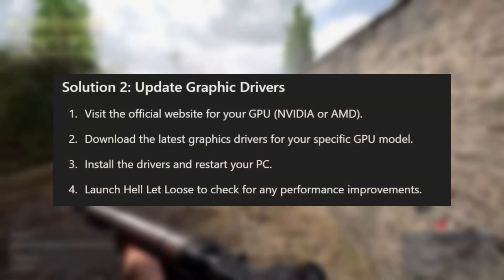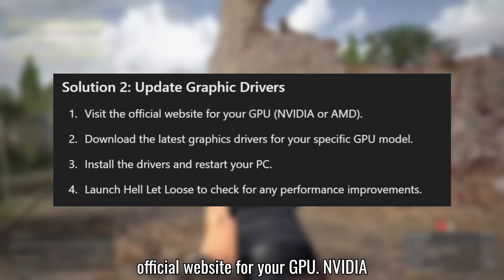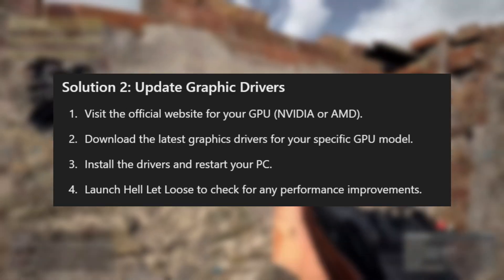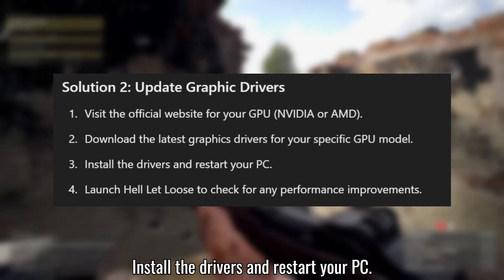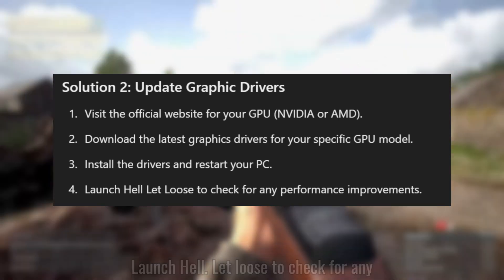Solution 2: Update graphics drivers. Visit the official website for your GPU — NVIDIA or AMD — and download the latest graphics drivers for your specific GPU model. Install the drivers and restart your PC, then launch Hell Let Loose to check for any performance improvements.